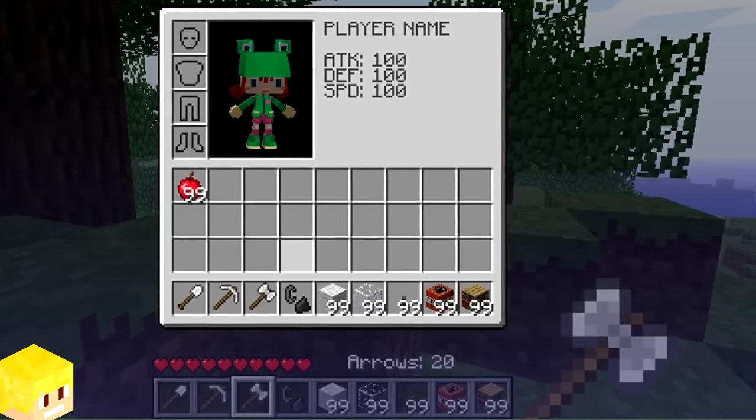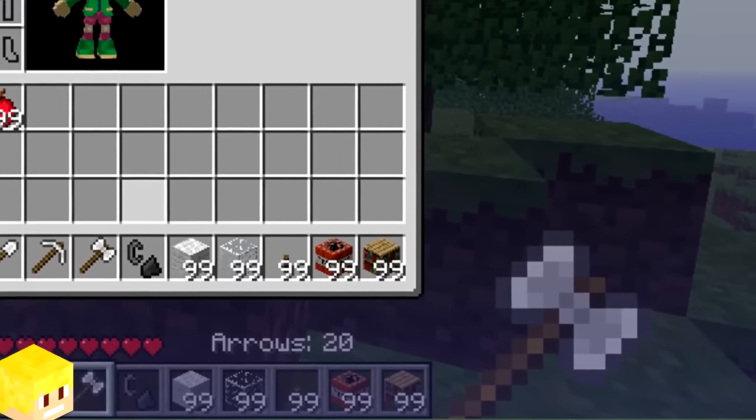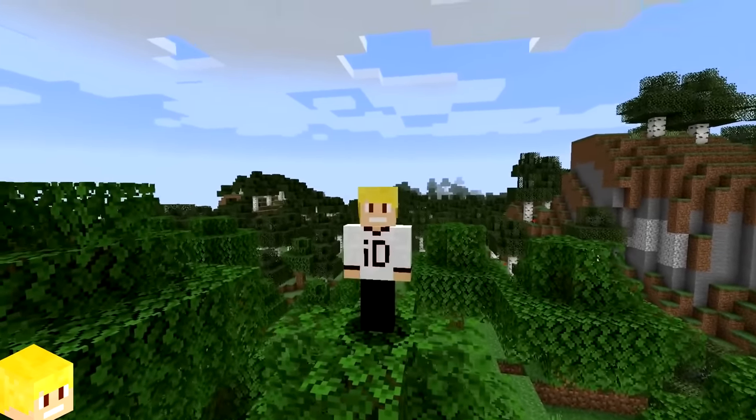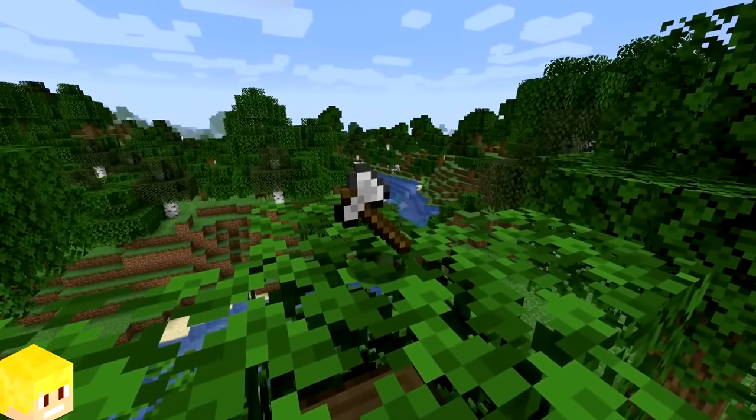When the axe was first added into Minecraft in indev in 2009, the axe's texture used to be double-sided. However, this didn't last too long and the axe's texture quickly changed to only have one side, which is how it looks today.